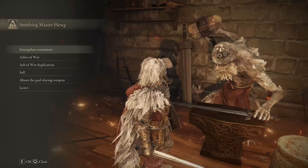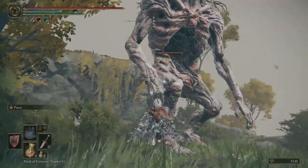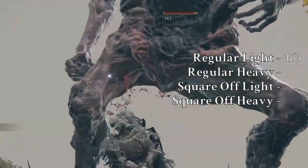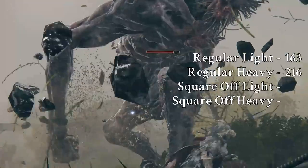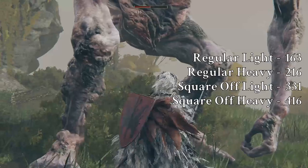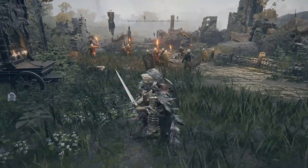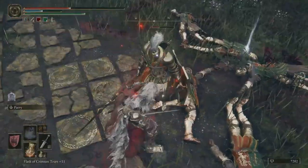Let's give the broadsword another upgrade, up to plus 12 — that's probably what most people will have in the mid game. Giants get hit for science: a simple light attack does 163 damage, a heavy attack is dealing 216 damage. Square Off's light attack is up to 331 damage, and Square Off's heavy attack is dealing a massive 416 damage. With damage like this, you can make short work of early game enemies. Just look at this tough-looking Godric army — and now there's a pile of corpses. What fun.